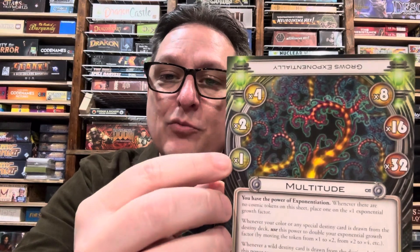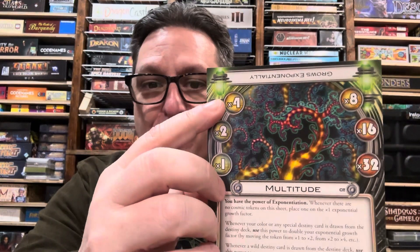Whenever your color or any special Destiny card is drawn from the Destiny deck, use this power to double your exponential growth factor by moving the token from times one to times two, or from times two to times four. As you can see, it doubles: one doubled is two, doubled is four, doubled is eight, sixteen, and up to thirty-two.